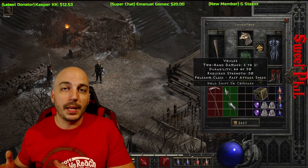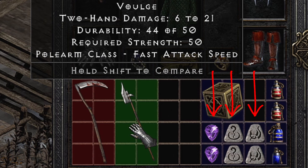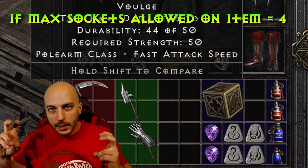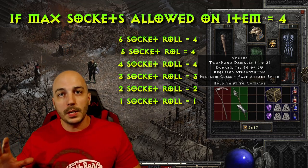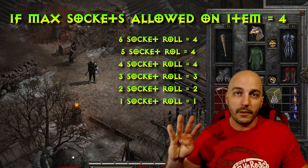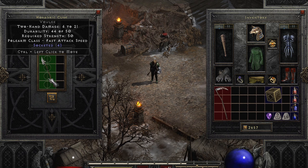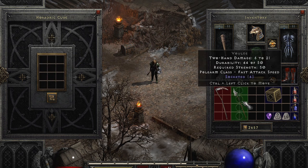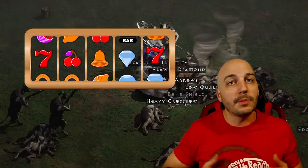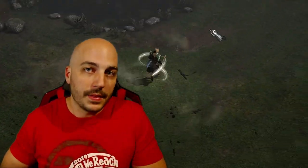If you don't want to use your Larzuk quest, you can do a cube recipe to attempt to get four open sockets in a polearm — whether it's an elite base from Hell or one pulled from Normal Cows. That cube recipe is a Ral, an Amn, and a Perfect Amethyst. The recipe randomly rolls between one and six sockets. If it picks six but the item's maximum is four, you have a 50% chance to get four sockets, with equal chances for one, two, or three. You are taking a risk, but you save the Larzuk quest.